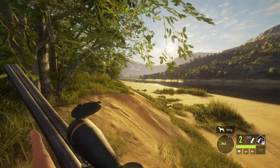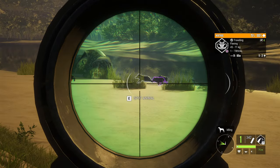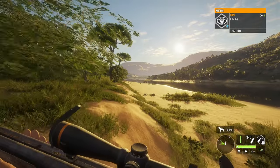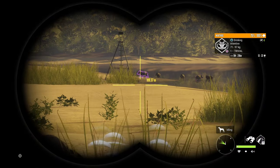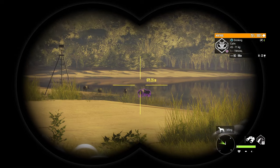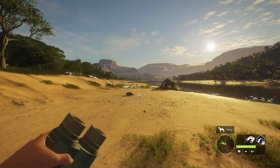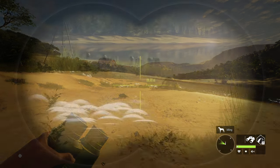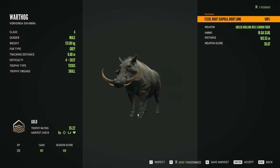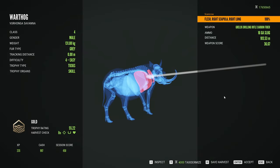This guy is a little over 100 meters away, so we might need to aim up slightly. That appears to be a perfect shot into a level four warthog with the 16-gauge shotgun slug from the drilling rifle. We also have another group in the next zone over — there's a level four there as well. This is also my best cape buffalo spot, so it doesn't surprise me it's good for other things too. 55.22 — that is an absolutely massive warthog right there!